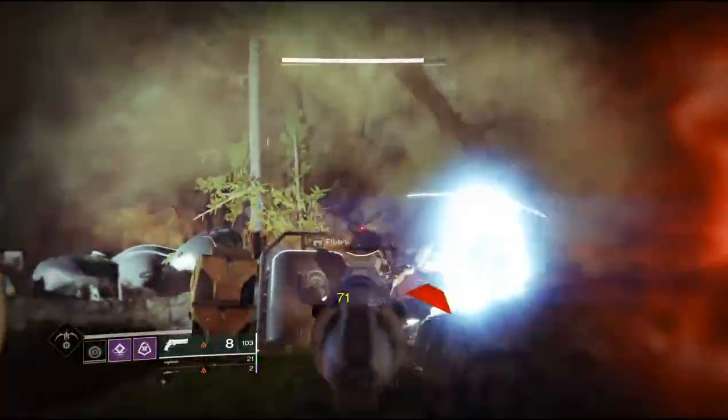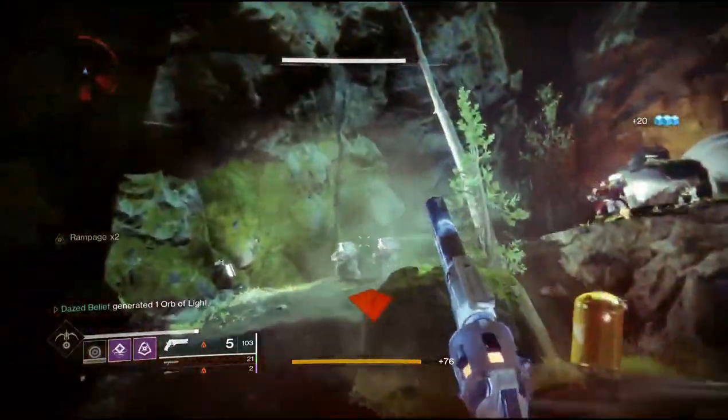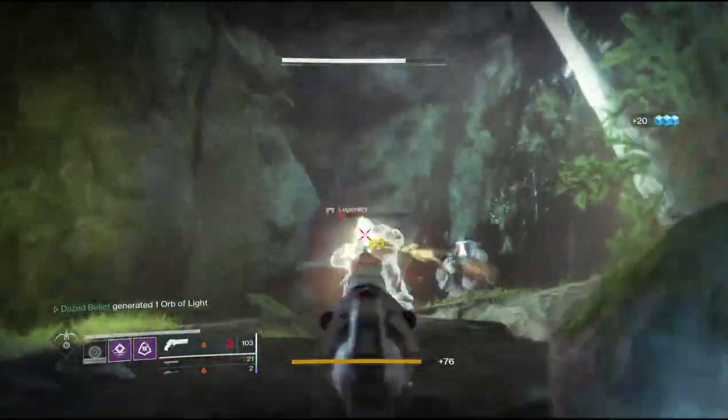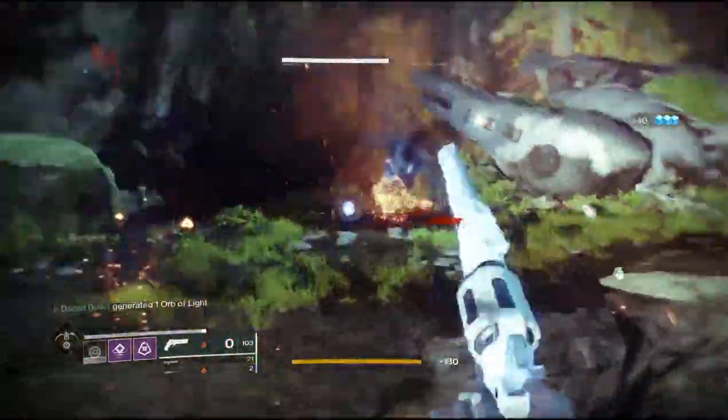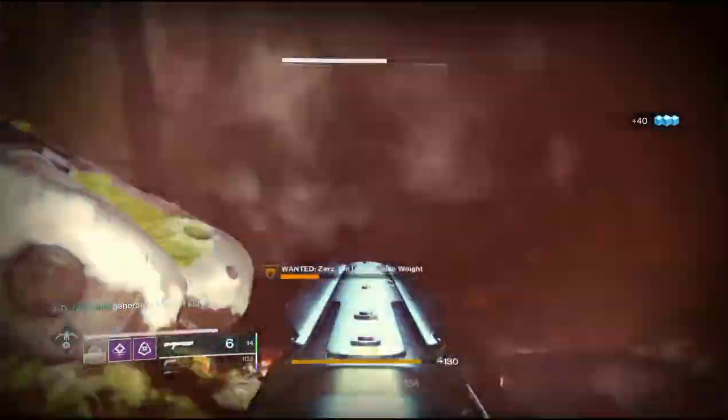You don't have to use the Whisper. You can use your super, run up with the Escalation Protocol shotgun — whatever you want to do. Just kill him as fast as you can. There's multiple ways, there's no right or wrong way. Just get in there and kill him.